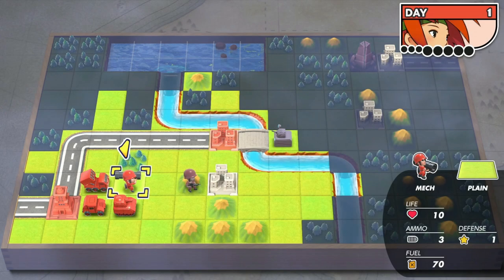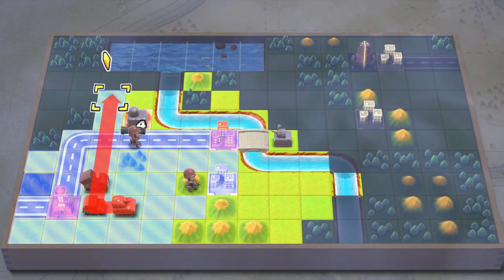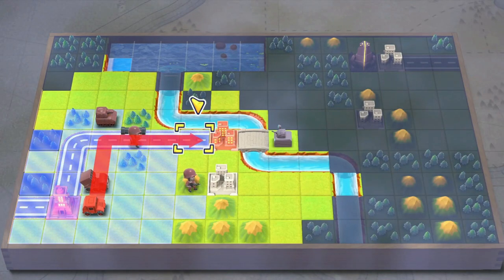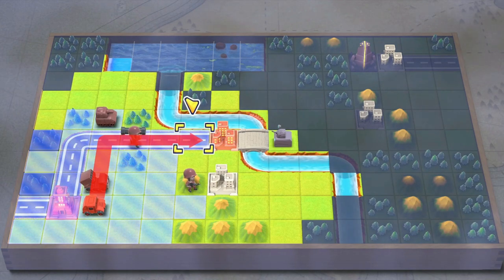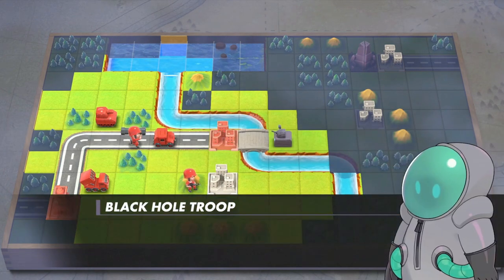During your time playing Advance Wars 1 and 2 Reboot Camp, you've surely noticed the mission rankings that pop up every time you complete a mission — S rank, A rank, B, C, etc. — and you get more points the higher your rank. Whether you're trying to recruit all of the COs, some of which require S ranks in all missions, competing with friends for the highest score, or just want to unlock everything in Hachi's shop, you're going to want to be able to get those S ranks more often than not.